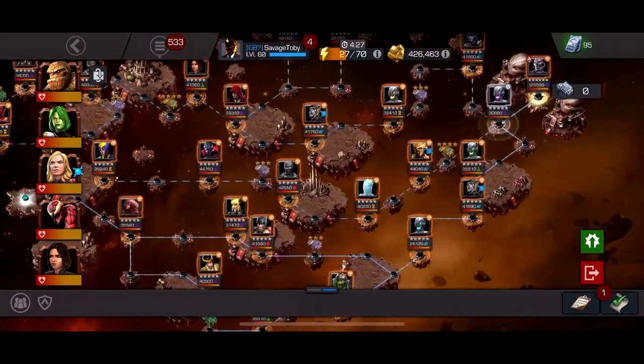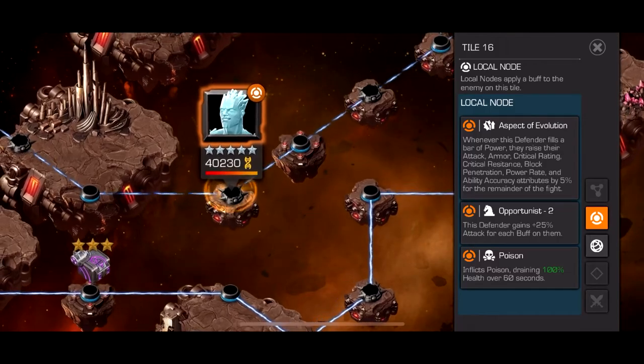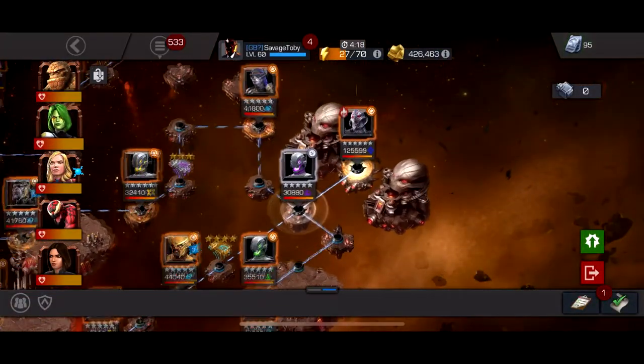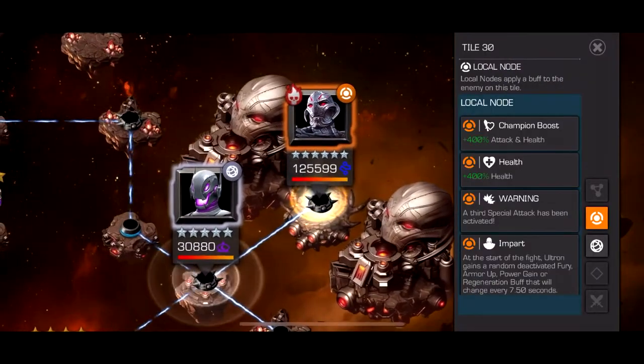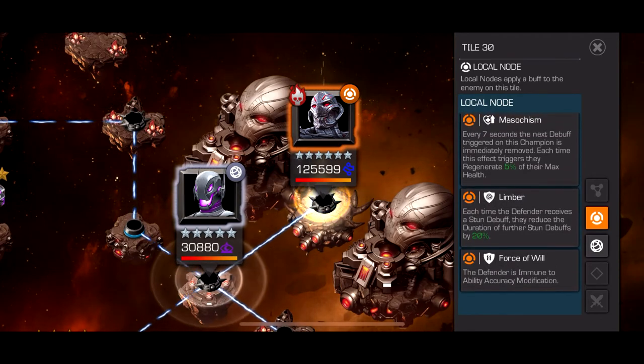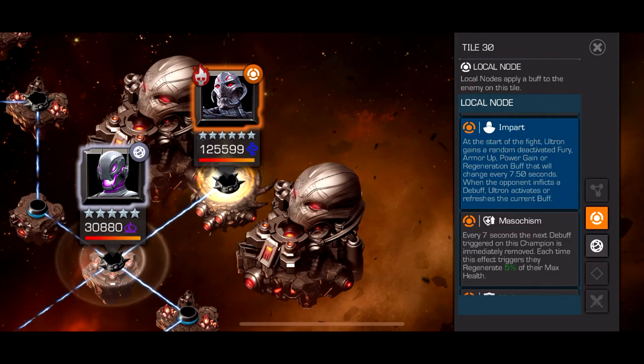The only hard fights I would say is this Iceman, just because he's an Iceman with Aspects of Evolution and Poison. But if you can tank it, all you have to do is fight this Ultron right here, which has Impart, Masochism, and Limber. So basically with Impart, he'll have this bar that switches between Fury, Armor, Power Gain, or Regen. And if you put a debuff on him when he has any of these buffs up, it'll turn on the buffs.